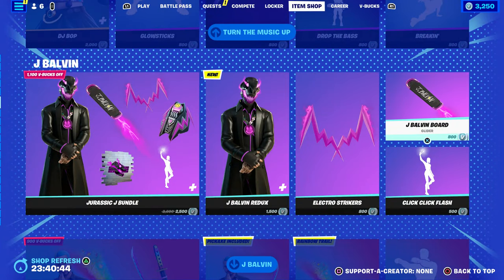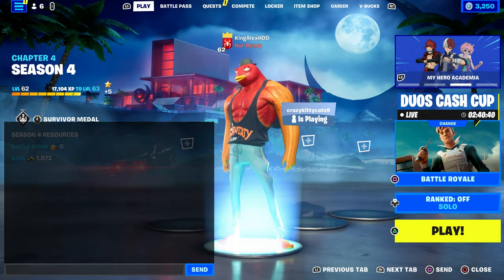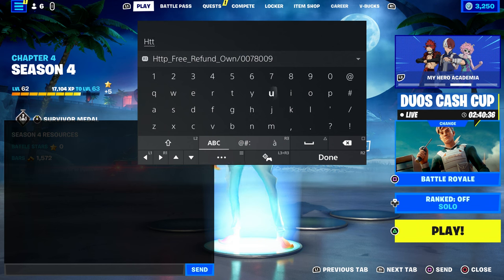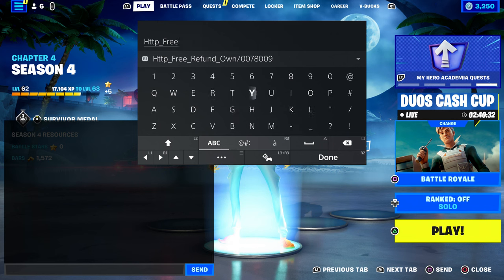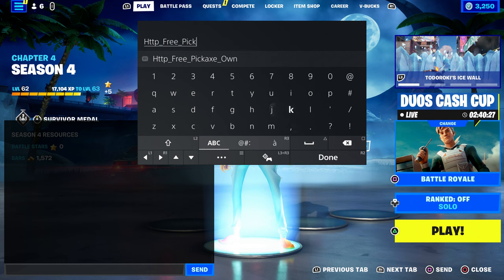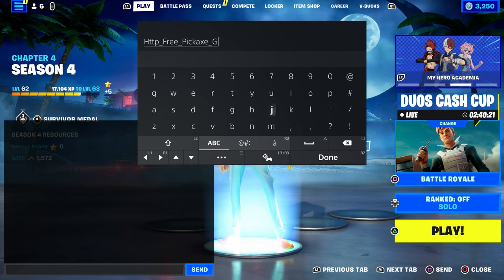So first thing first, if you guys want to get the glider and the pickaxe, you want to make sure you come over here and type in this code: HTTP, make sure you put underscore, type in 'free', then underscore, and type in 'pickaxe'. Once you type in 'pickaxe', put underscore and then type in 'glider'.